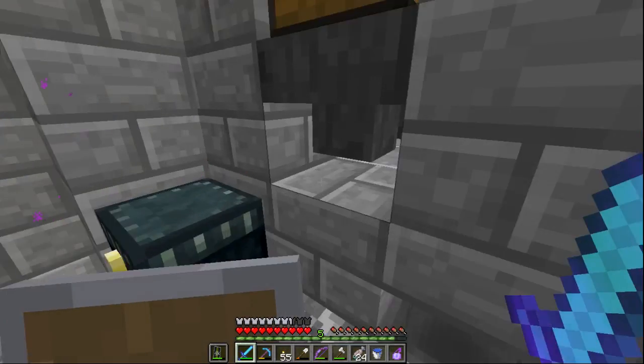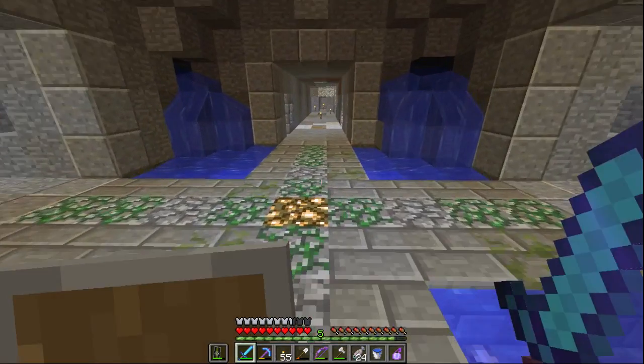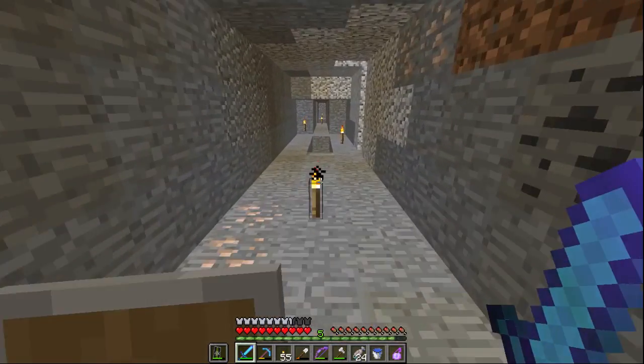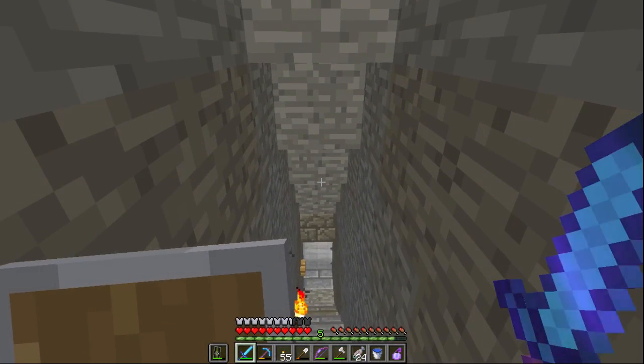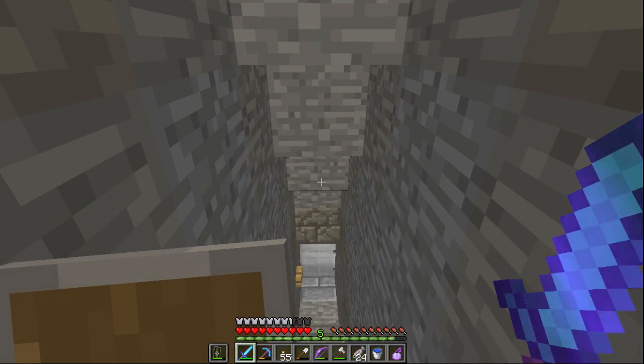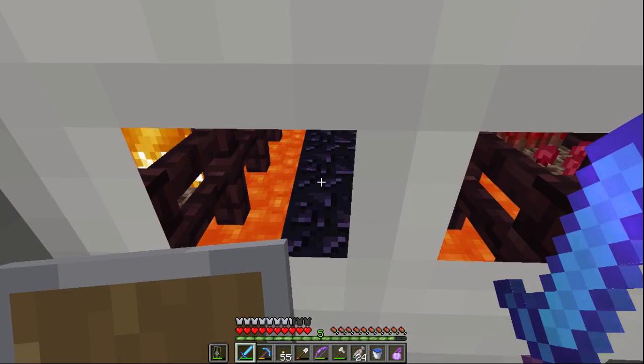We are going back to the nether. We're going to do a little bit of math here. 880 divided by eight is 110, of course. And 1470 divided by eight — let me do this in my head — 1470 divided by eight is 183. So negative 110 and 183 is where we are going to build a nether portal in the nether.